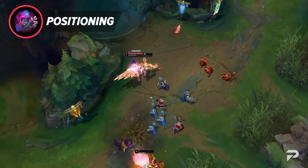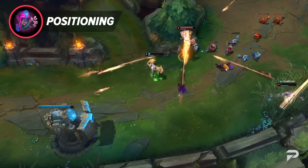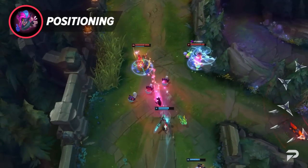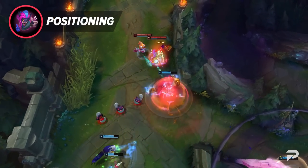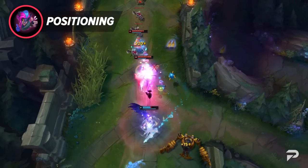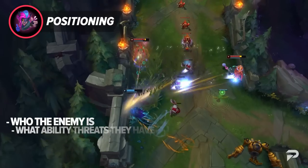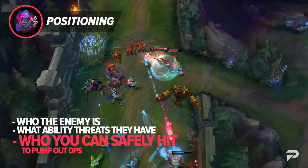Next up we've got positioning. This includes knowing how to position yourself during the laning phase for optimal trades as well as during teamfights to avoid dying. ADC can be an incredibly unforgiving role and as your team's primary damage dealer, you need to stay alive as long as possible. Everyone on the enemy team is going to look to kill you when they get the chance. Be sure to be mindful of who the enemy is, what ability threats they may have, and who you can safely hit to pump out DPS.